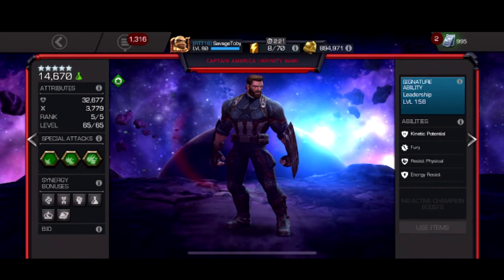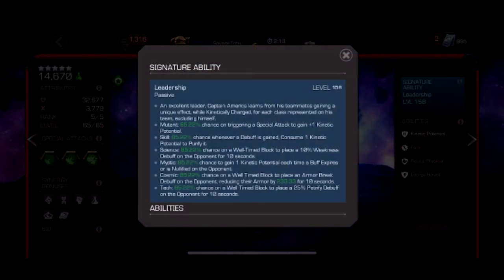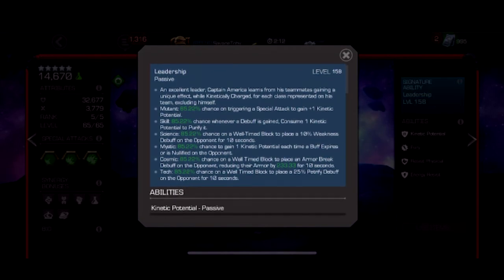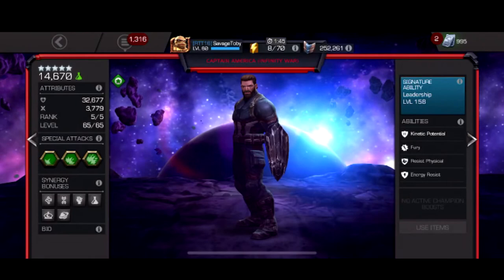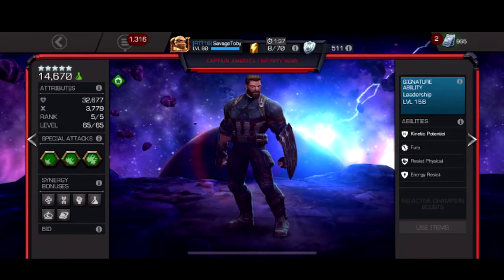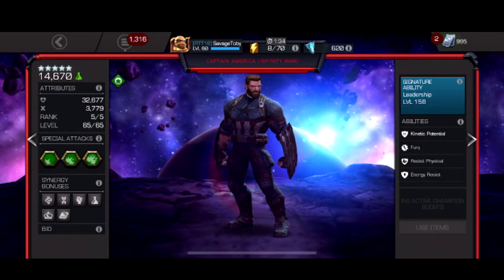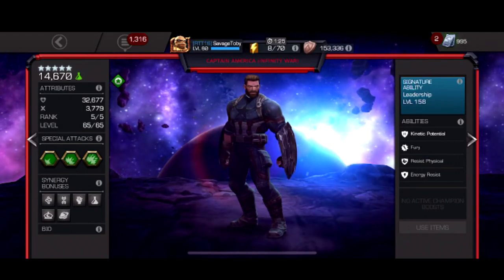Captain America IW is insane overall. You can also be fully debuff immune if you build him with a skill character — whenever a debuff is gained, it removes one kinetic potential to purify it. So on a biohazard lane, you can parry a few times, get kinetic potentials, and just heavy for big damage. His heavies are so strong that the fights don't end up slow. He can one-shot the Act 6.2 Sinister boss. His block proficiency alone — even unawakened — I would still rank 5 him just for that. Against the Champion boss, the final 10% you can just block it. He's suicide friendly because after about one special 2, they're normally dead.